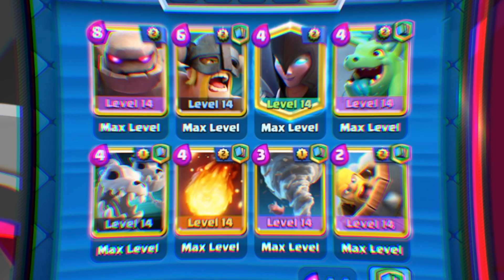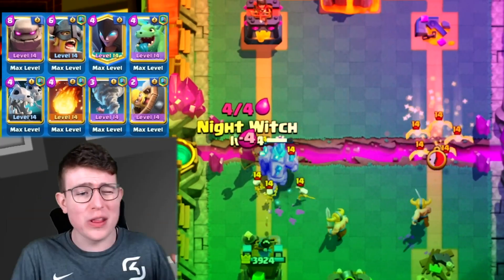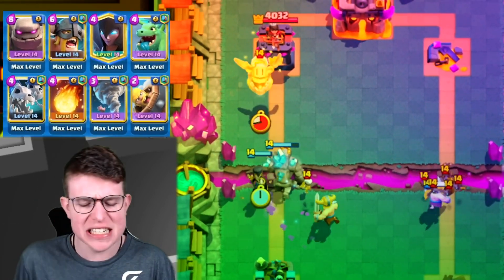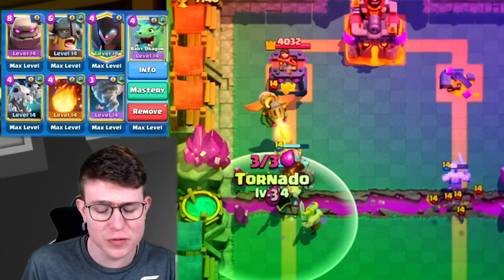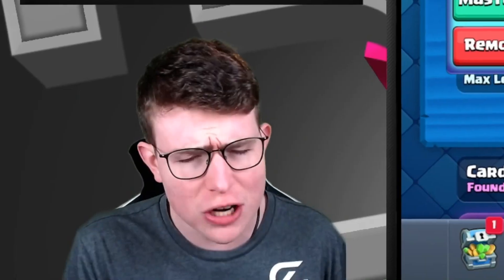In today's Clash Royale video, I am showing you the easiest deck in Clash Royale. This Golem deck — a ton of people are using Golem right now. This is my favorite strategy with Fireball against all the control decks. You've got the Skeletons, Poison Bait with the Night Witch, Baby Dragon for splash damage, and Tornado as a spell. You've got the heavy Golem to get the most damage on the opponent's tower.